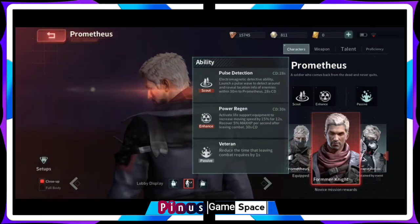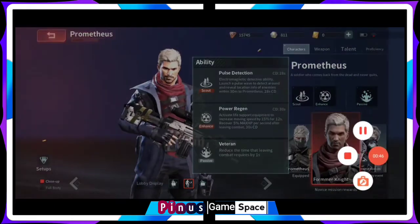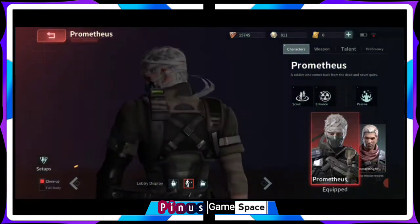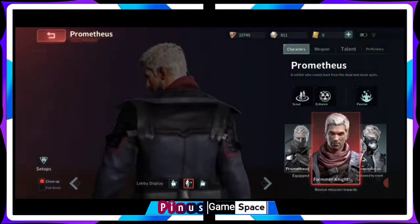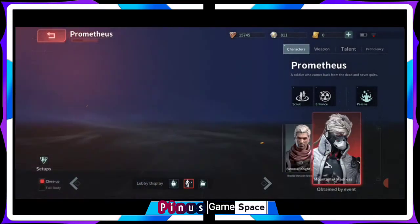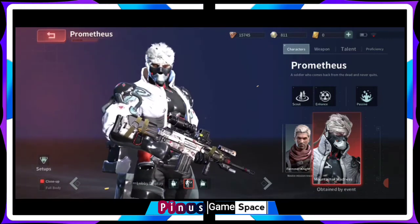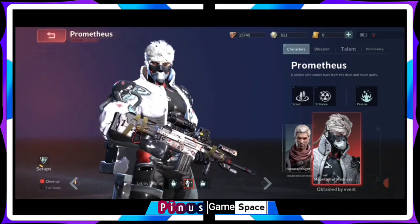He has three skins: normal Prometheus, former knight Prometheus, and mountain of madness Prometheus. All of these can be gotten with real money, or some of these skins are grindable in events.